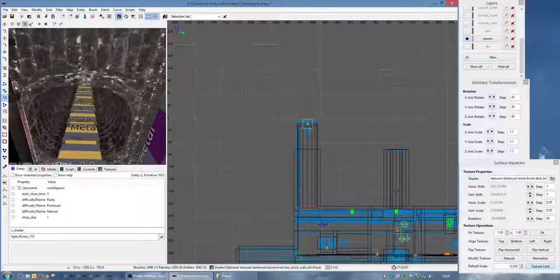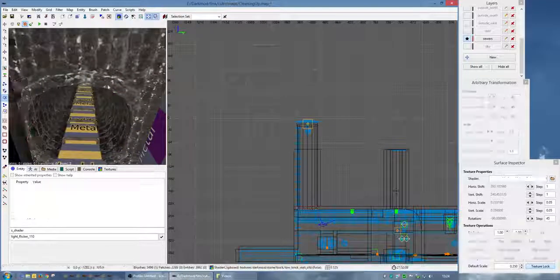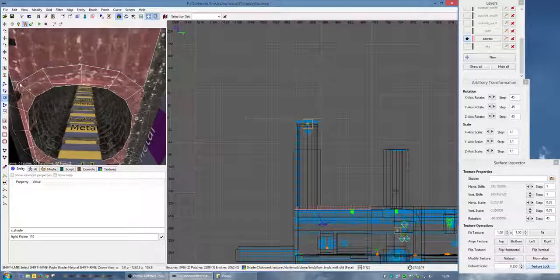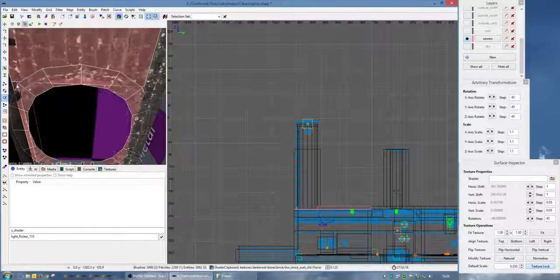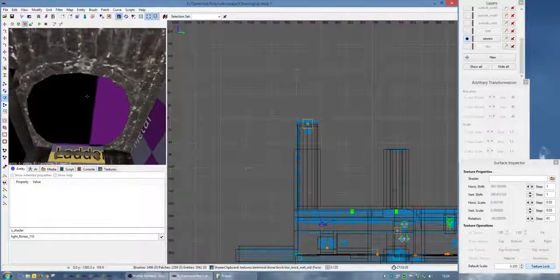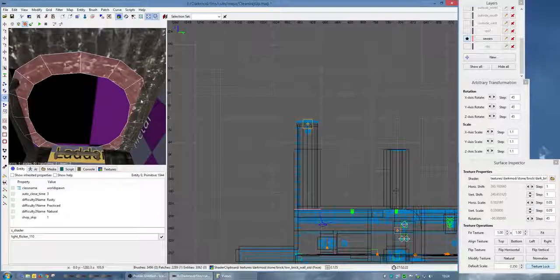Now I've placed the portals, although you don't really need them in such a small room - you could probably forego them altogether. But the mapper in me always wants to do things the right way all the time, and then you won't forget. You can see them at each junction there, there and there, another one there, another one there.